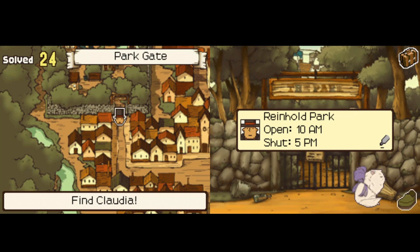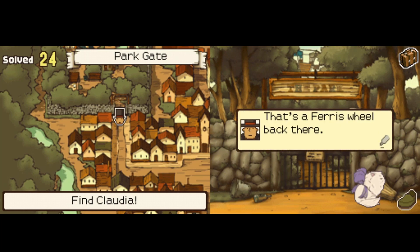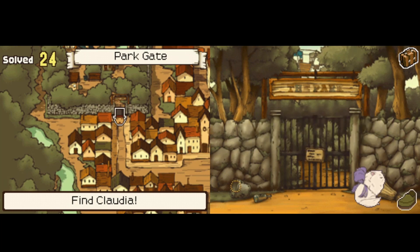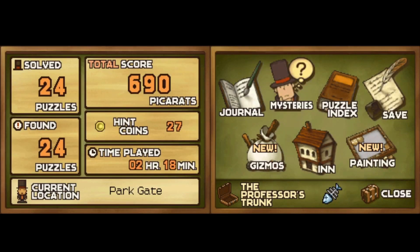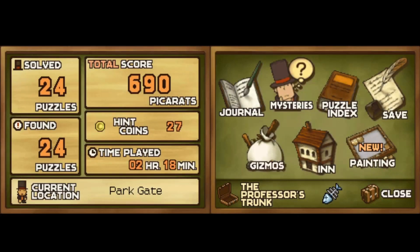I don't want to interact with the cat because I'm pretty sure that's going to do something, so we'll leave that until next time. You might just call it a bit shorter here. Reinhold Park — open 10am, shut 5pm. That's the Ferris wheel back there. This park is so overgrown it looks more like a forest. I don't want the cat right now. There's no puzzle with this dog — you just tap on it and it slowly starts to form the shape of the dog.